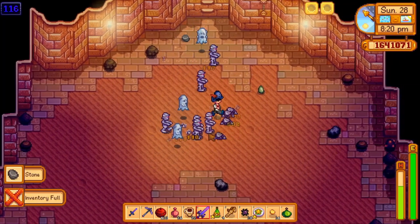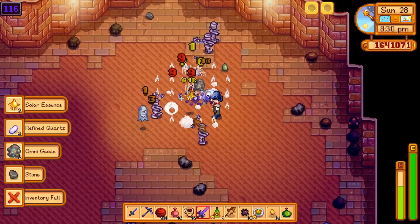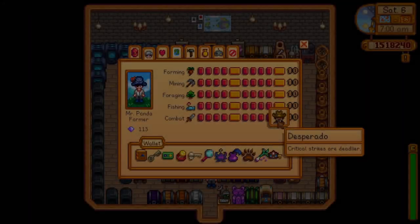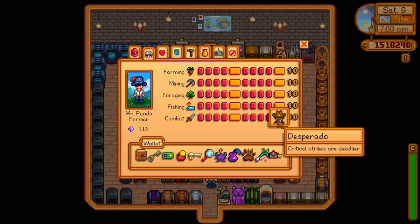Normally when you crit you deal three times the damage. The 200 crit power on a dagger makes it so you deal seven times the damage instead. And the Desperado skill from the level 10 combat tree doubles this, so you deal an insane 14 times the damage.